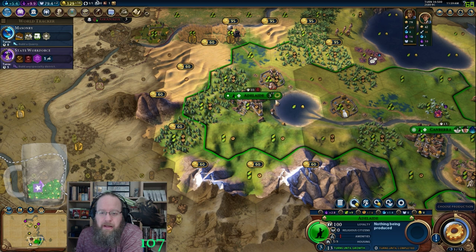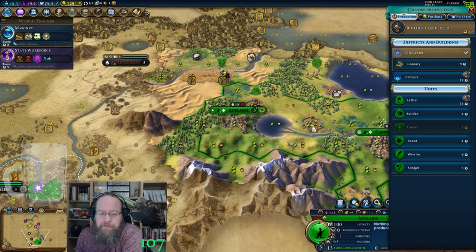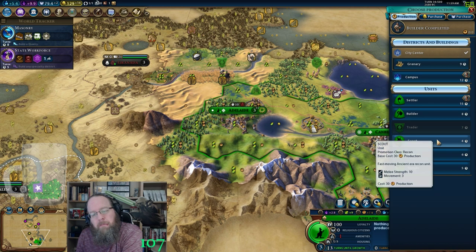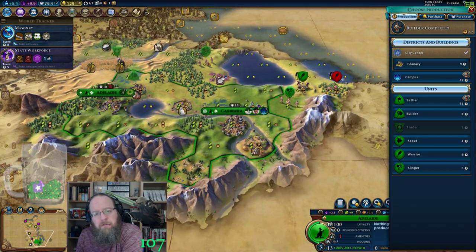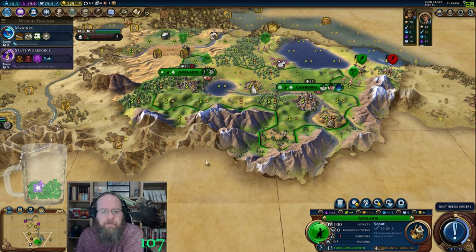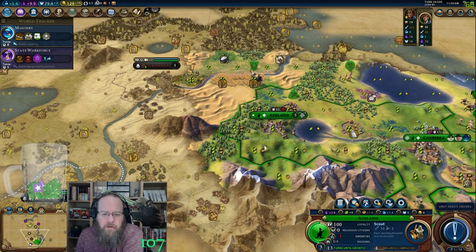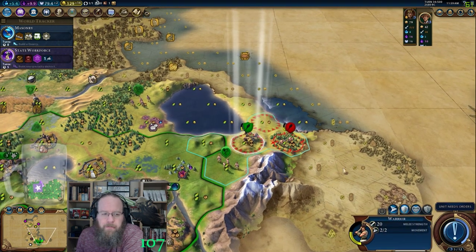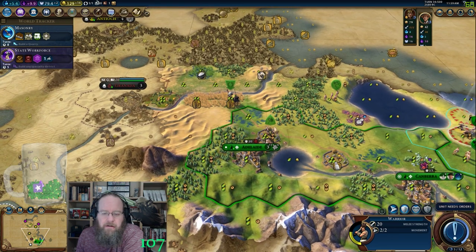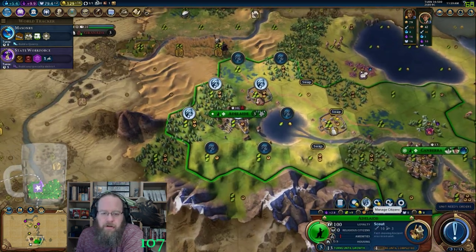I feel like that could be the plan — which means I'd have enough time to grab another slinger, or maybe a scout. Send a scout down around the south. Four turns on a scout. Going to be a few turns to get out there. We needed to work that tile — we're up to pop 3 here. Fantastic.